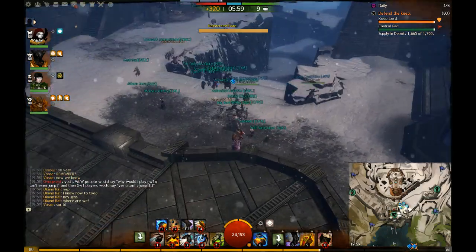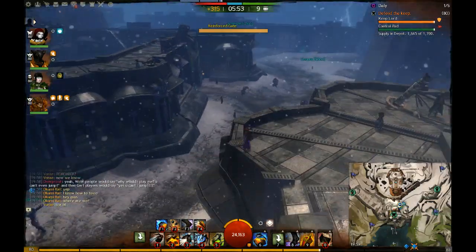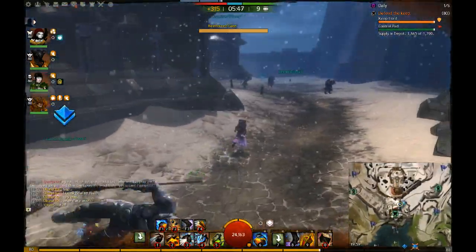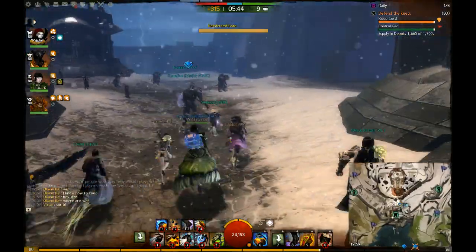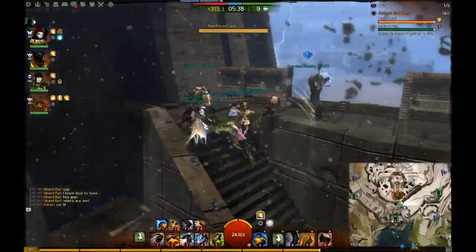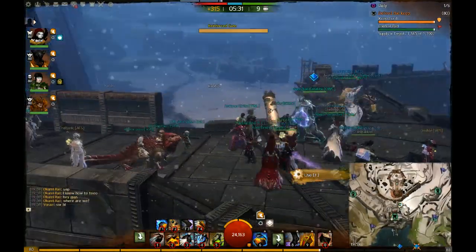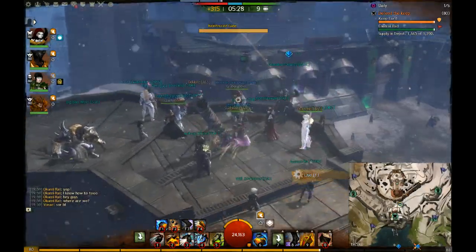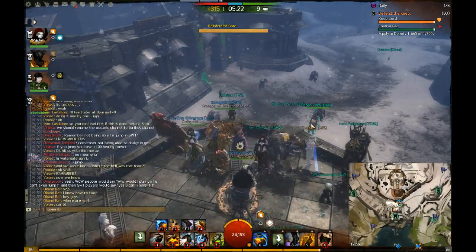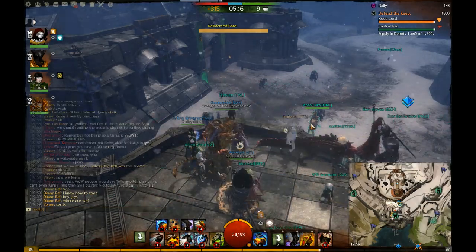Cannons on golems: three shots of a cannon will down a whole alpha golem. Three shots, guys — that's how strong they are. Like this morning when we didn't have siege, this mortar aimed at the northwest gate stopped two golem rushes by itself. Be creative, guys — be aware of these mortars. They are very strong and in my opinion very underused.